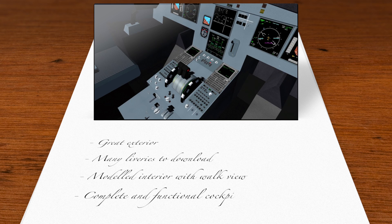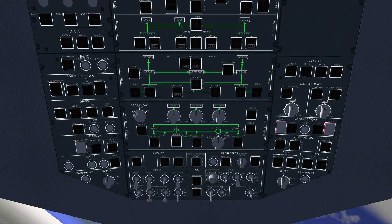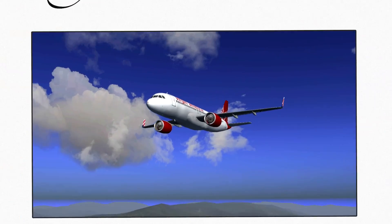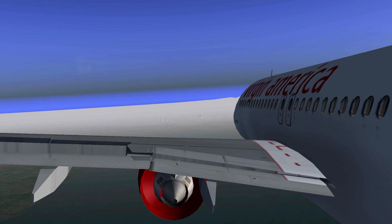Looking at the cockpit of this plane, you'll find that it is also very nicely done. The overhead panel looks good and complete, and it is functional — and that can actually be said for the rest of the cockpit as well.